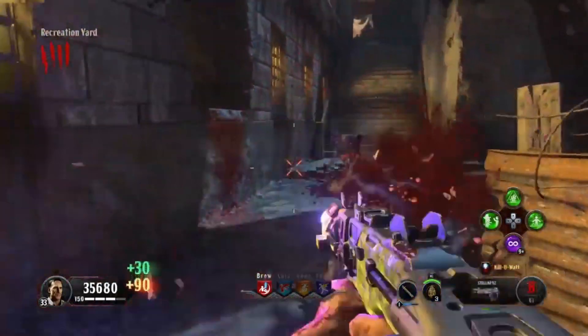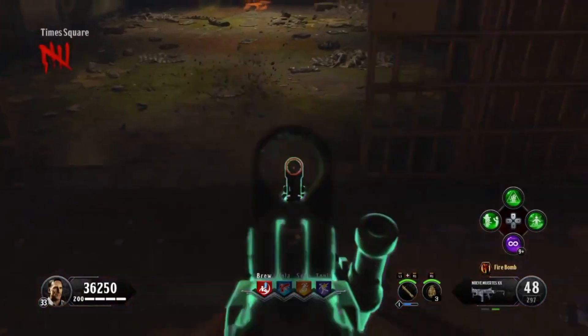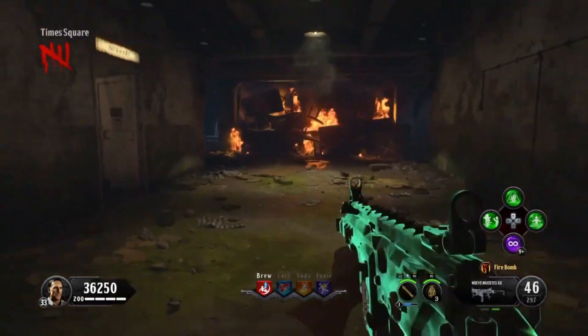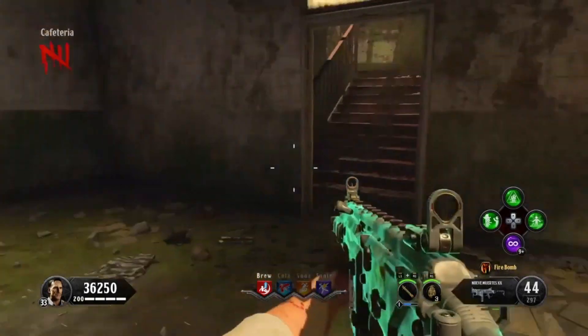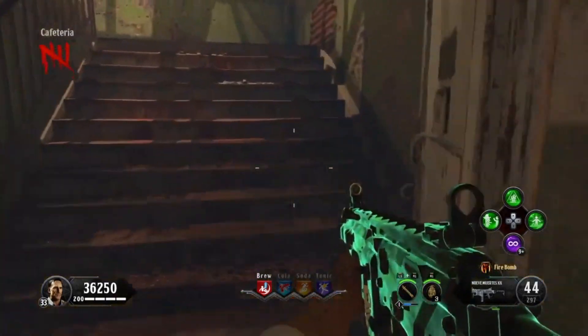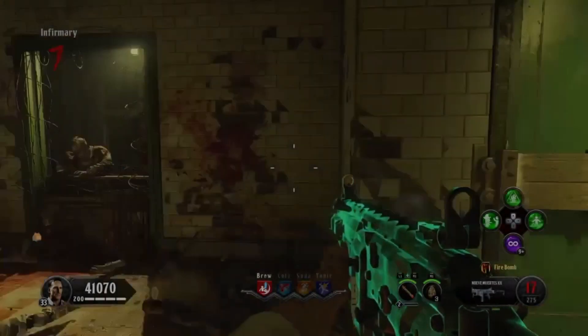Once it's at level two, go over to the cafeteria and make sure one of the doors is open. Here's one door — you can choose whichever one you want to keep open, but you do need a door open to the cafeteria. After that, go all the way over to the infirmary.